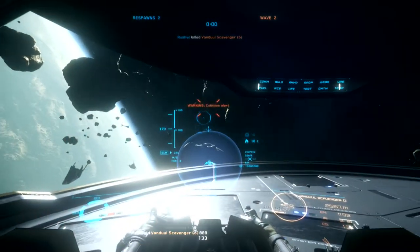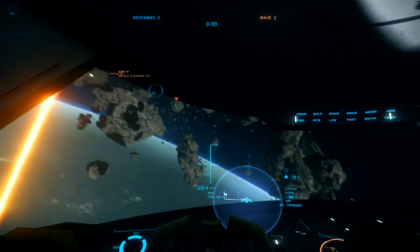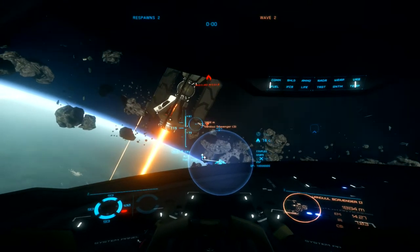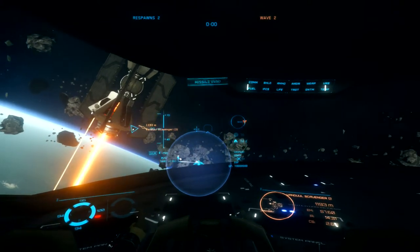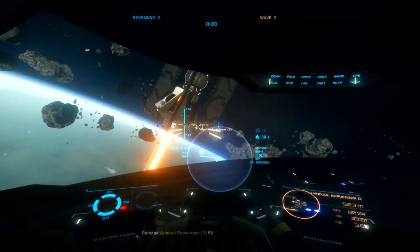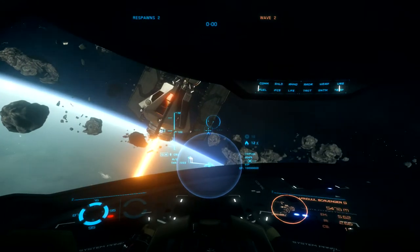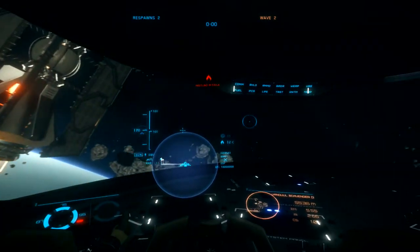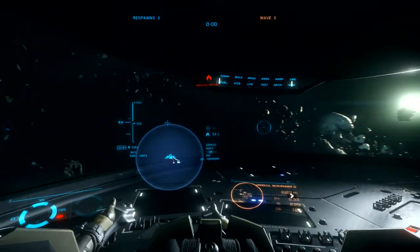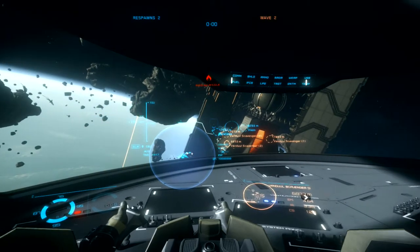I'm trying to remember that the rocket is almost everywhere. I shouldn't be able to take these missiles — not particularly powerful — although there is a glitch sometimes where it says there's an inbound missile and it really isn't.